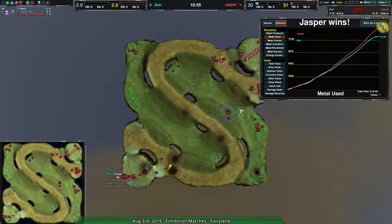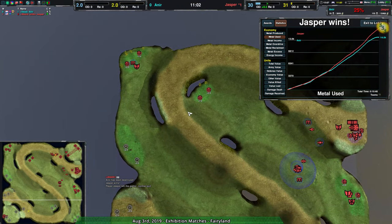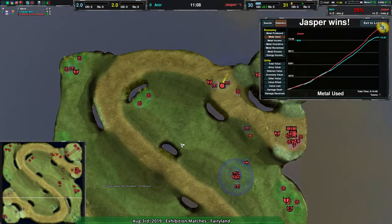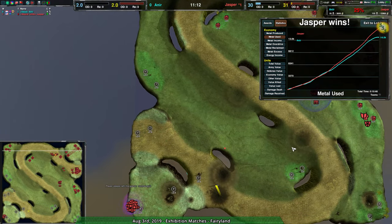Well done by Jasper — good use of that strong economy early on. As I said, in the mid-game it would really benefit them, and indeed it did, allowing them to get that larger force. Despite the fact that Anir was doing a decent job harassing and expanding themselves, they never really managed to quite catch up. Anyway, that is going to be it for me tonight. Sorry it's a bit short, but I am kind of busy today. Thank you all for watching and hope you enjoyed that. Until next time, have a good night.